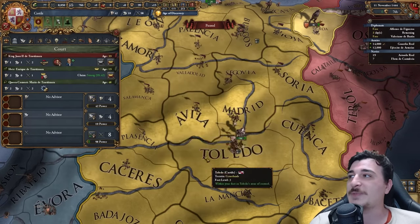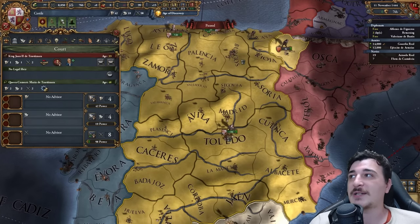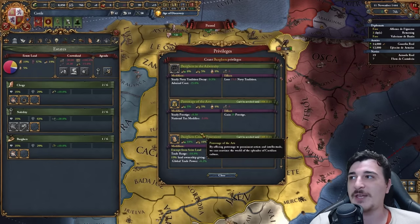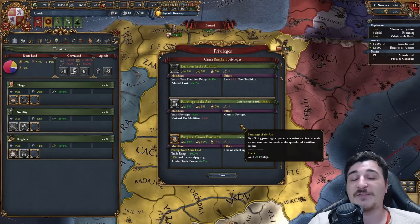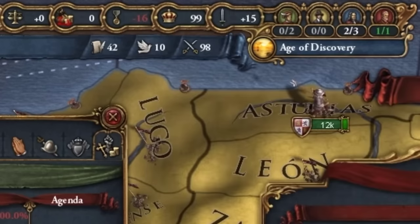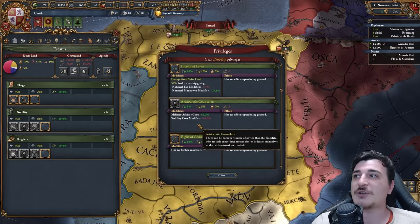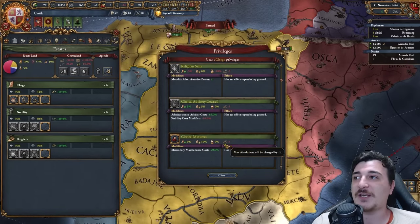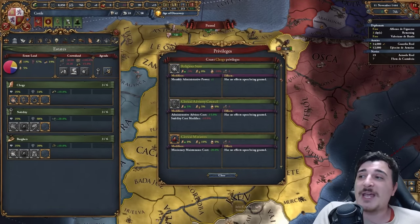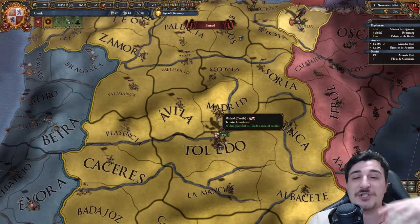We also want to get rid of Enrique. With the latest patch, Enrique is a 2-0-1, but he's still terrible so we're getting rid of him. It costs 50 prestige, which is why we'll give out the patronage of the arts after we disinherit him — we gain 25 prestige instead of 15 if we give it now, meaning we only start with minus 16 prestige, which is acceptable. I'm also giving out the advisor cost reduction privileges for all three estates; it's only minus 15% now. Remember, if anything looks different from your version, I got this early access quite a while before the DLC came out.